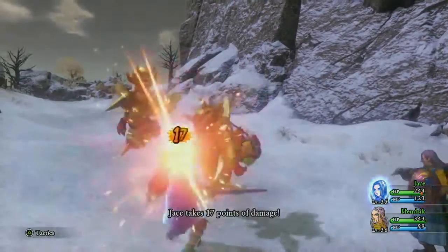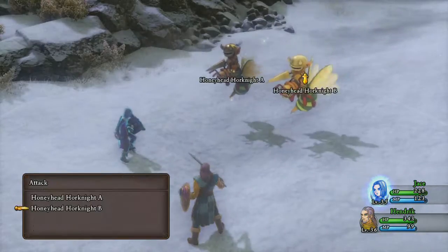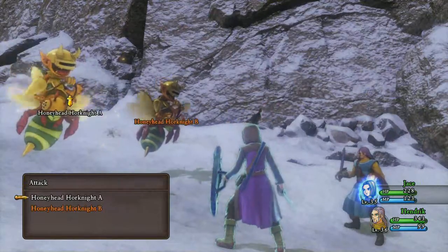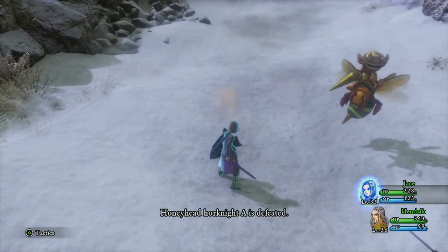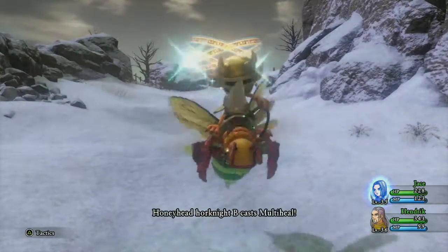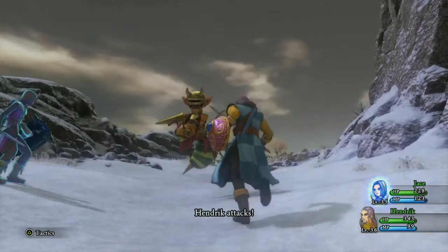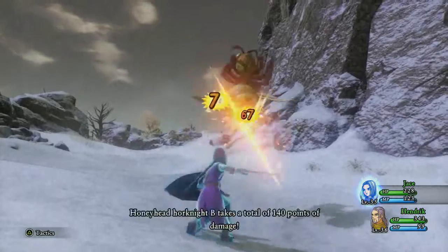So we have another ride armor — the Hork Knight thing, which we've had this type of ride armor before. I thought I could one-shot him. Well, Jace can, but that one was injured because of the preemptive strike. That's not okay. Jace is also pepped up right now, so he's basically doing the Falcon Slash ability.